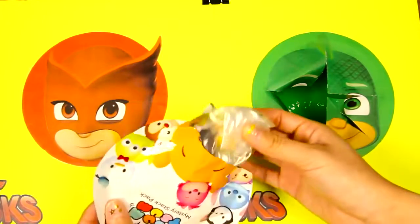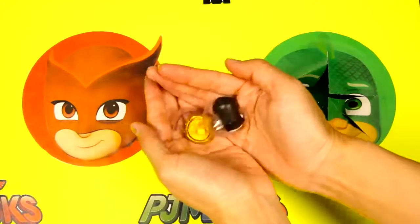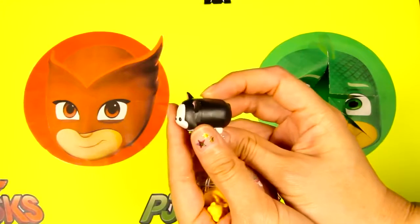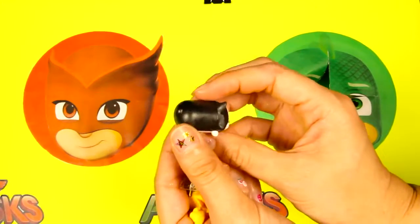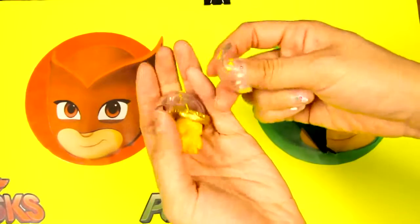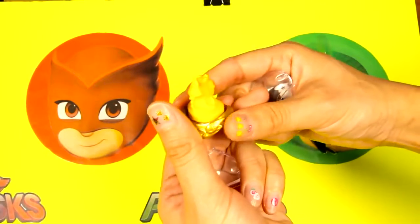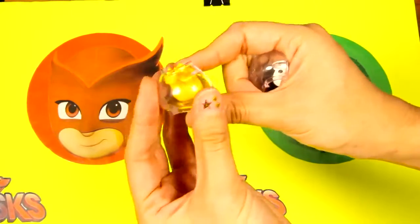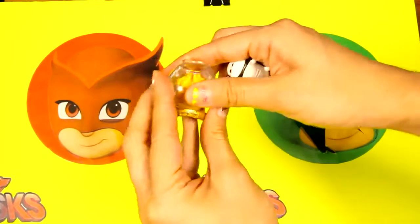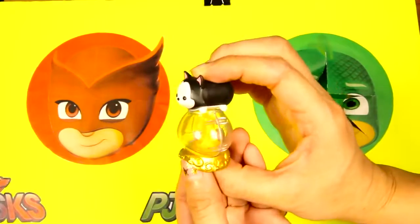Let's see which Disney character we get! Nice — it's Figaro! Figaro is Minnie Mouse's pet cat. His face is white and his body is black! And it also comes with these pieces. Let's put them together — it's a goldfish bowl! Let's stack Figaro on top of the bowl. This is so adorable!